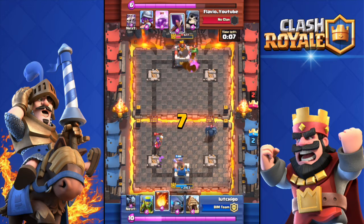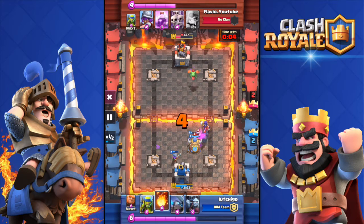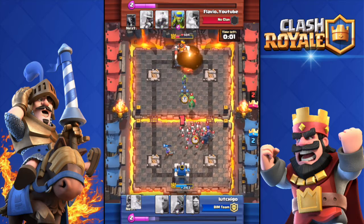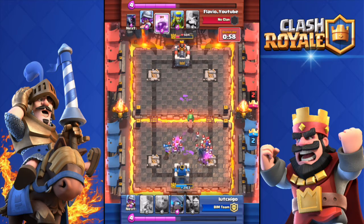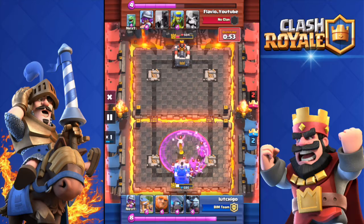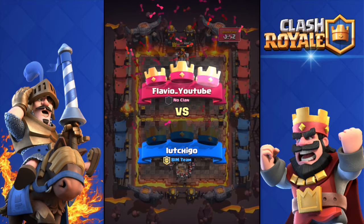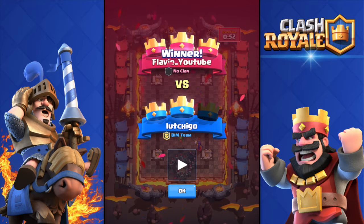Lu Chigo has a push — just one barbarian — it's going to do some damage, bringing the tower down to 677 health. But Flavio has a Pekka, a Witch, and a Baby Dragon. Lu Chigo fire bolts the enemy tower and throws a Skeleton Army to counter the Pekka — but that Skeleton Army is actually Flavio's. At this point it's so overpowered there's no way Lu Chigo can destroy that push. Boom — Flavio gets the win against the level 6. It's ridiculous how these low-level players actually manage to win against such high-level opponents.